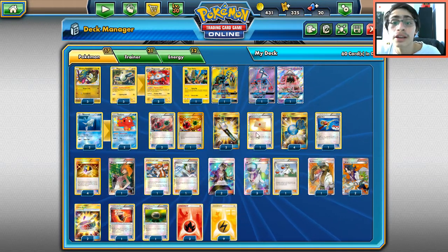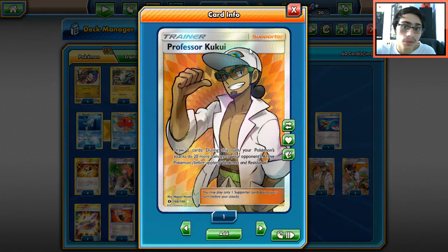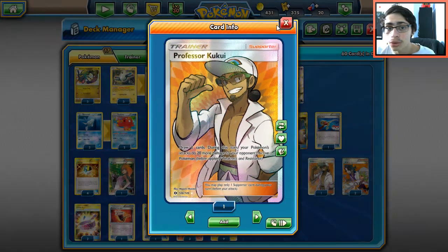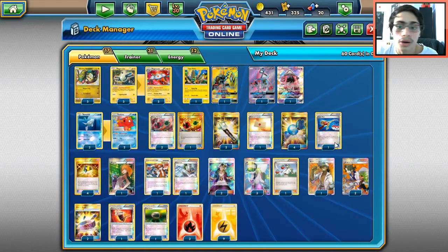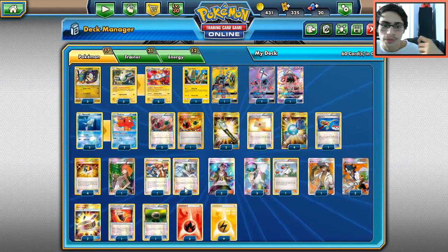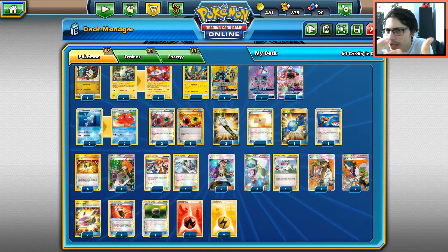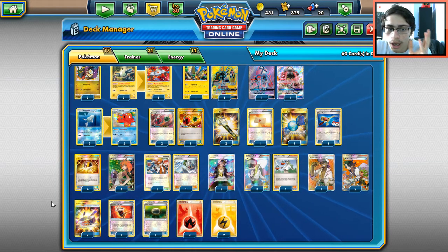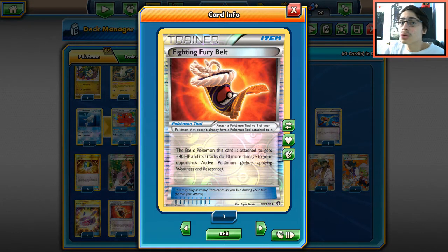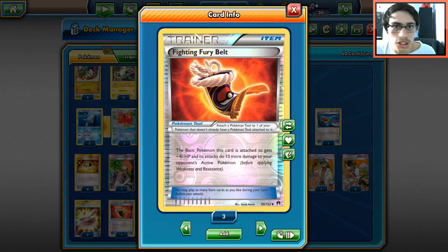N is very nice when playing a lot of non-EX, non-GX Pokémon. One Professor Kukui — this is how we knock out Gardevoir. With Kukui plus Choice Band, Gardevoir goes down. Two Sycamores — I feel two is fine since we have Octillery, Fisherman, and other engines. Two Choice Bands for more damage, and one Fury Belt so Rayquaza does 200 against something like Garbodor, giving it more HP and still one-shotting Espeon GX.